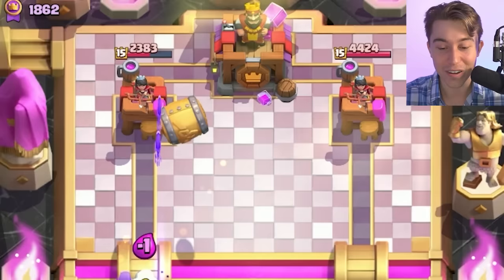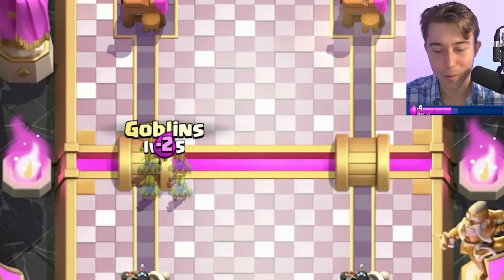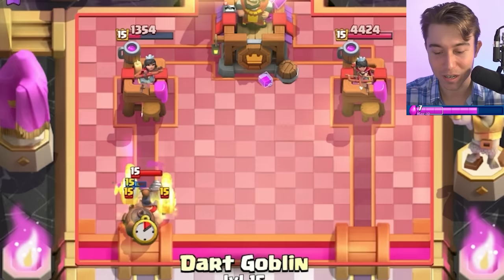I'm gonna go for an Ice Spirit, Skeletons, and Goblin Barrel. He'll probably Mega Knight me if I had to guess. I want these Evolved Skeletons on the tower — we didn't get it. We can go for Goblins on the Dark Goblin; this time the Dark Goblin is going to die. I don't think it's one shot — it's like one shot with the tower too. Fire Spirit, Valkyrie — should be able to full counter that Wall Breaker. Nice.